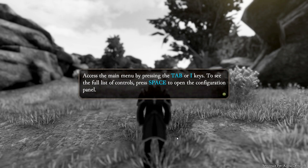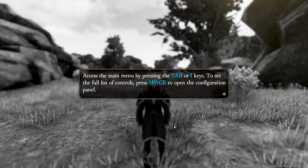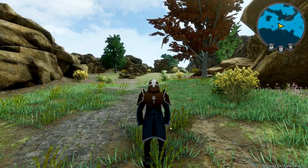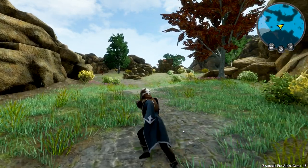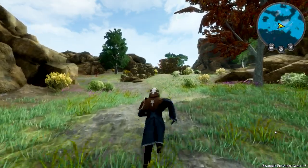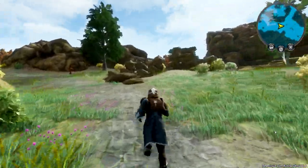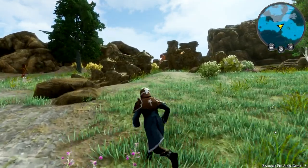Access the main menu by pressing Tab, and press I to see the full list of controls. Press base to configuration. This feels weird — I think I need a controller more than anything else for this. But it's turn-based of course, so let's see what happens if we get into a little bit of a fight here.